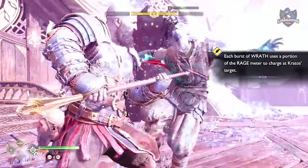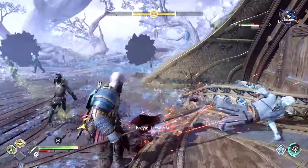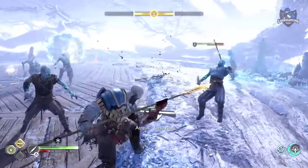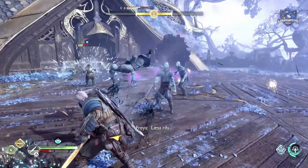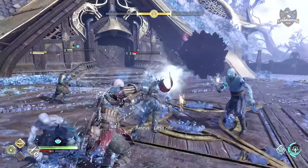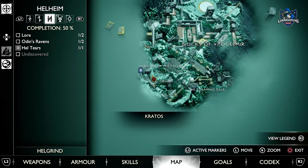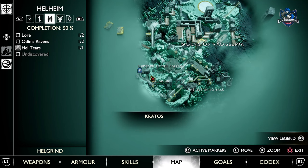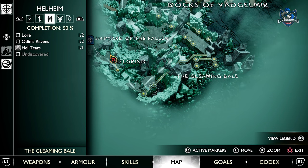First is to close all 6 of the Hell Tears. This mission will start automatically during the story, and there are 6 to close in total, including the first one that you do. Closing each one will give you a flame spark, and at the end all 6 will combine to give you your frozen flame upgrade. The first is done during the main quest at Sindri's house. The second you will come across pretty quickly during the main story when you travel to Helheim to close the rifts, and you will come across one in the Gleaming Bale.